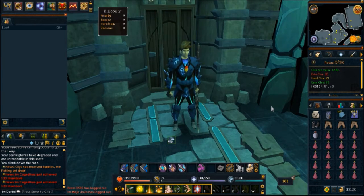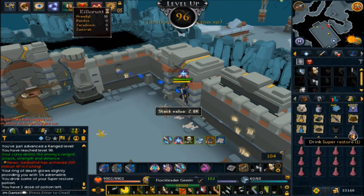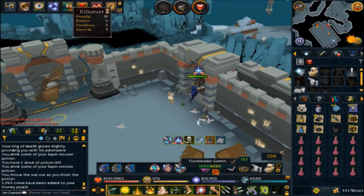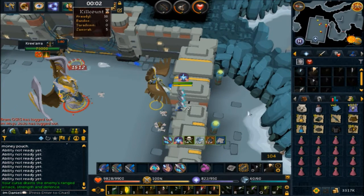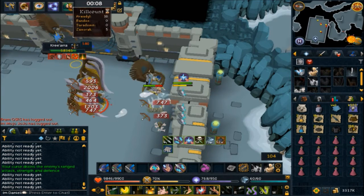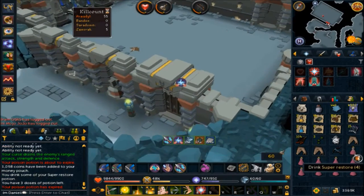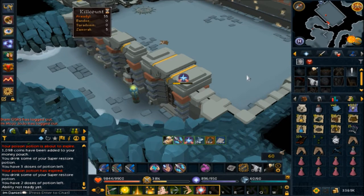Alright guys, there's our first level — we got it off like the first trip. This place is actually a little bit laggy, probably because of all the particles even on the lowest graphics. We started out at 58 Kree'arra kills by the way — I've barely ever been here. We got our first rare drop: a starved effigy. As you guys know you can only get a few of those, so it's kind of depressing, but I have two others in my bank so not too bad.